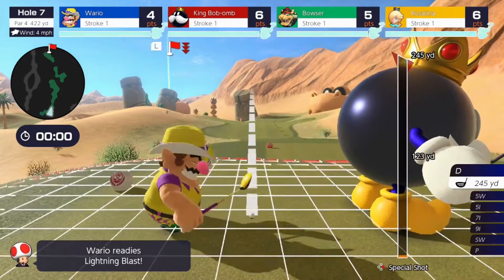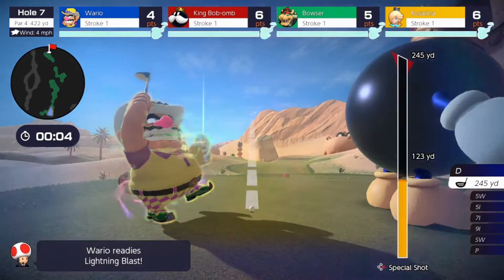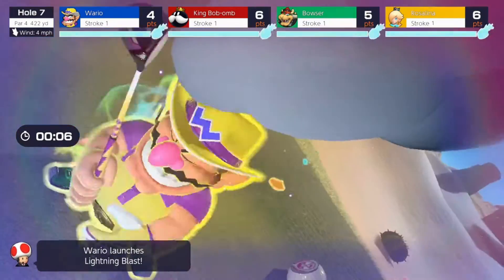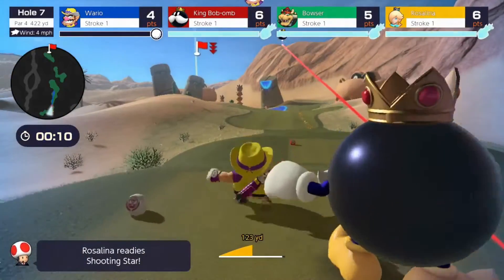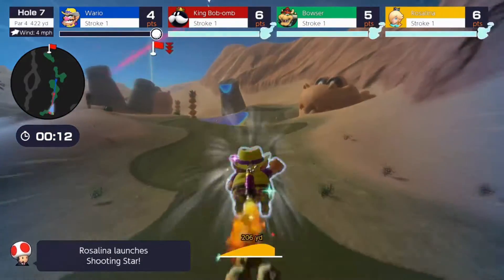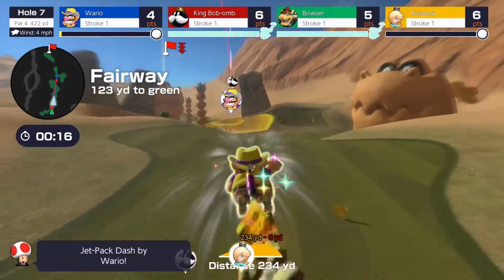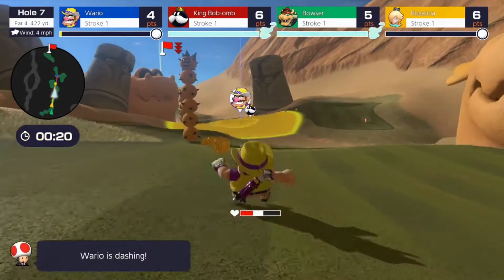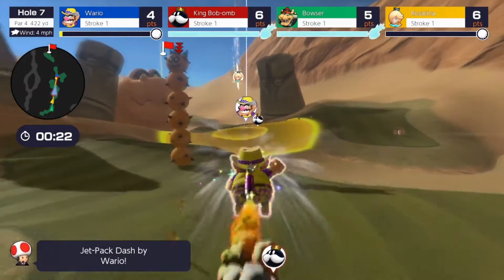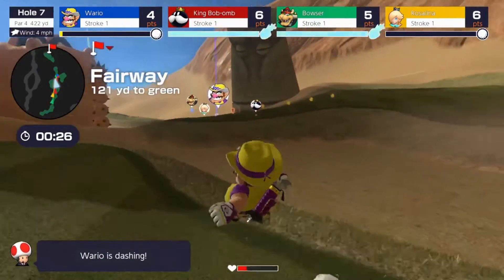One of the biggest modes advertised in Mario Golf Super Rush was Speed Golf, and this mode is a blast and definitely innovates the formula. Speed Golf was always in Mario Golf, but Super Rush completely changed the meaning of Speed Golf, making it more accurate to actual Speed Golf in real life — getting to the hole the fastest while getting the best score. You can now actually run to the hole, which makes things more intense since you can bump into other players and gain slipstreams like Mario Kart.